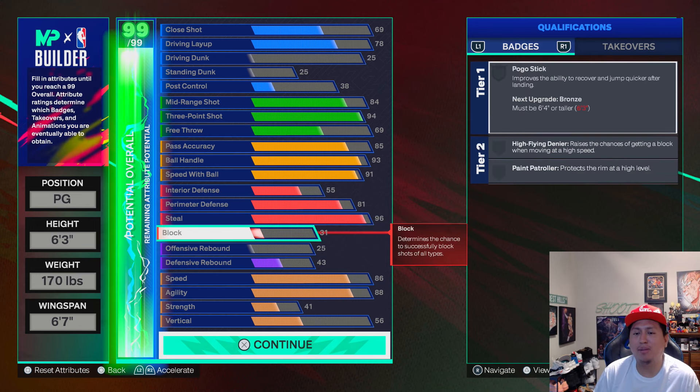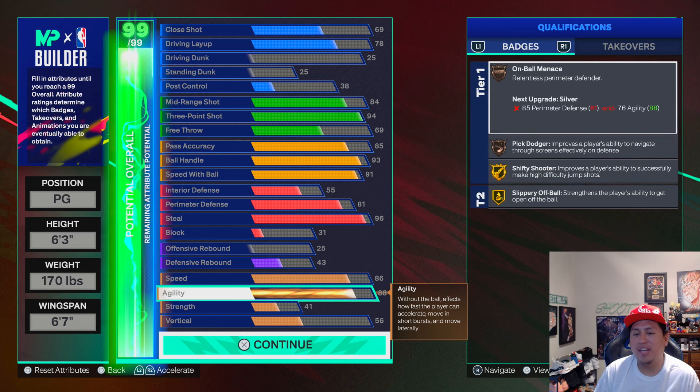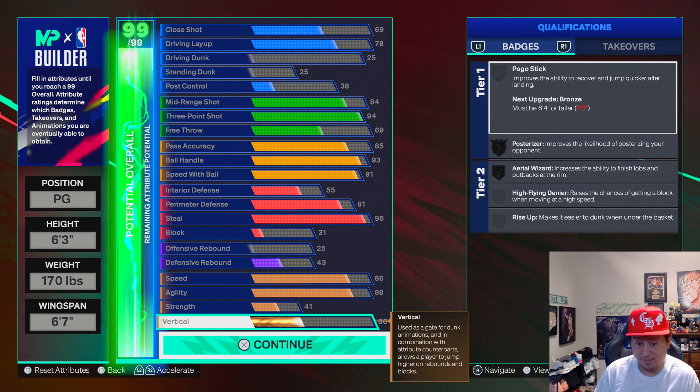I got a 31 block and then a 43 defensive rebound, 86 speed, 88 agility, 41 strength, and 56 vert.